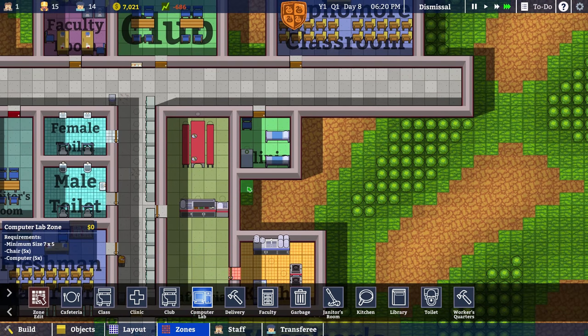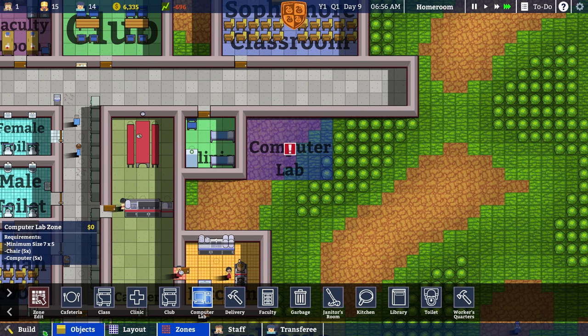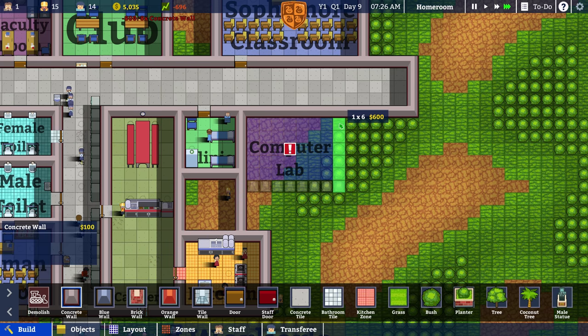Computer lab — minimum size is seven by five. Oh boy, that's a big one. Next day — totally missed that. Excellent. Seven by five. Eventually we'll have a small room in there too, but for now we'll be fine.